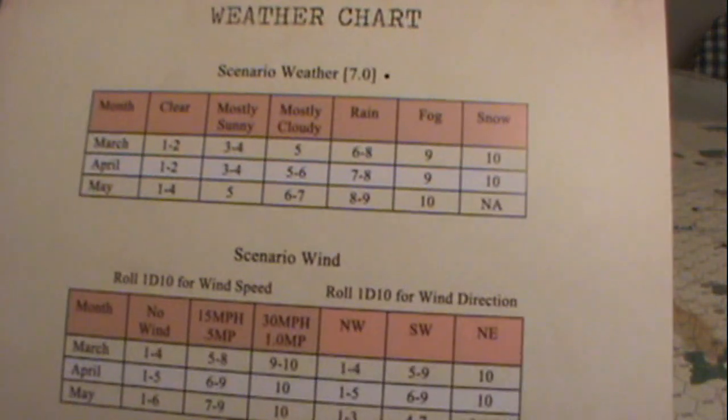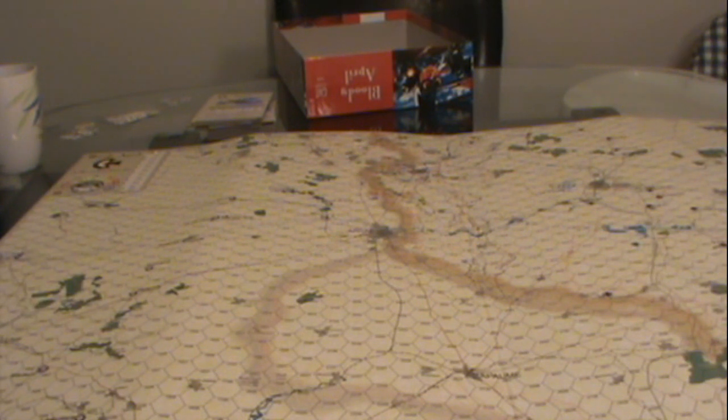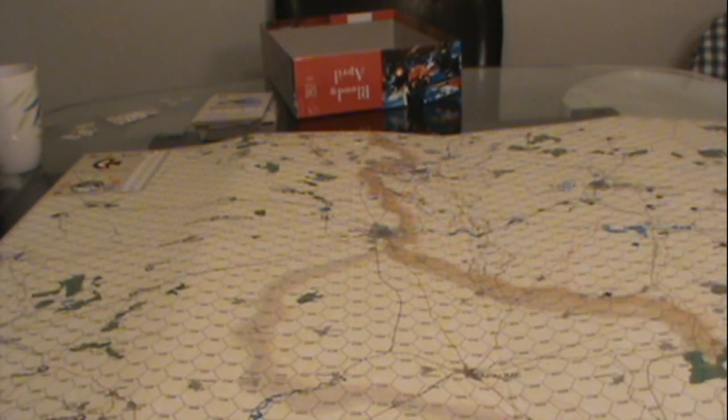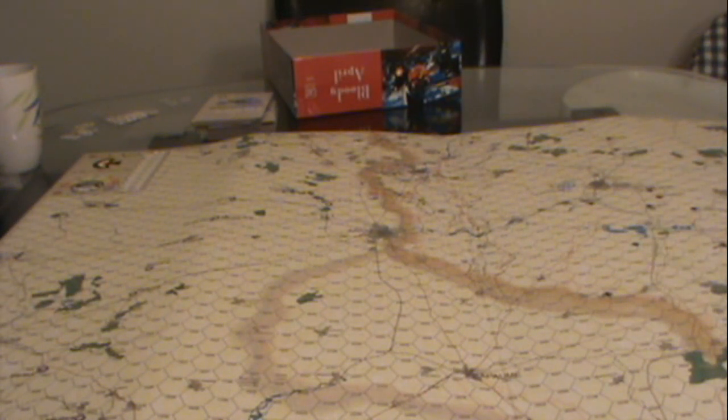You've got the basic weather chart and how the weather changes. What's interesting is some of this information isn't actually on the player aid sheet — for instance, determining what planes the Germans use is actually in the rule book. There are just so many charts you need to check and it's not all put together. This main chart is sort of how things are done, but there are other charts that should really be consolidated with this main one.